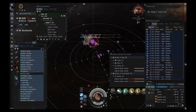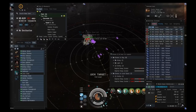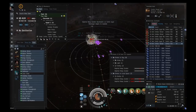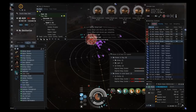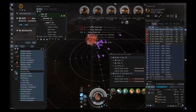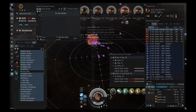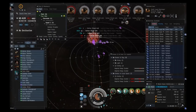In a Vexor, as soon as an enemy comes into system, start recalling your drones and align to the fort, Astrahus, or whatever structure is in the system. If the neutral gets on grid, immediately warp off — you're already aligned so you can warp right away. Don't wait for your drones; it's not worth losing your ship over a couple of drones. You can also watch D-scan at max range, 360 degrees, but watching local is enough.